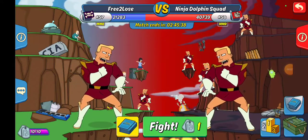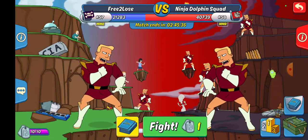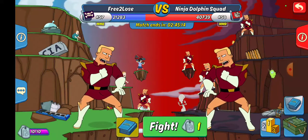What up everybody, Jimmy here. We got Disguised Rumble match number nine — we're almost through it. Looks like we are not gonna win this one; Ninja Dolphin Squad has a fairly significant lead right now. We're in the 57-58 match, so we'll see what happens and hopefully stay top 100 by winning the next round. Let's make sure we're on a Disguised deck and jump in.